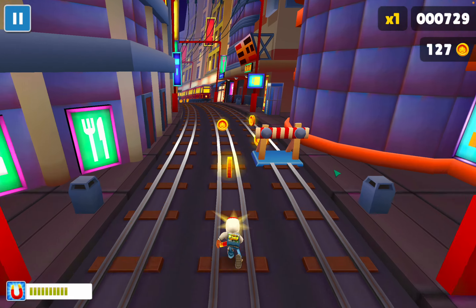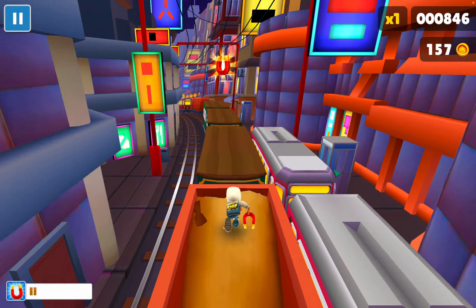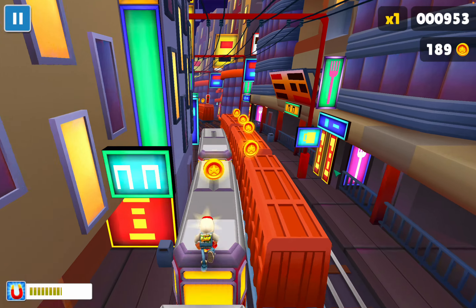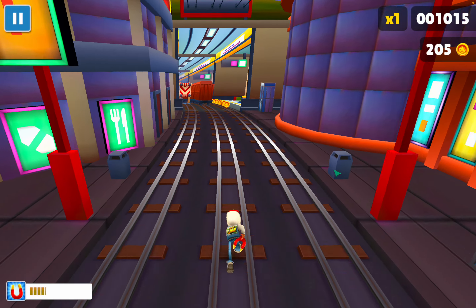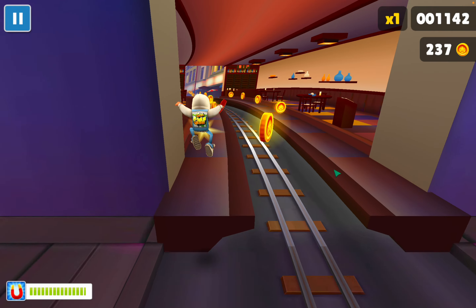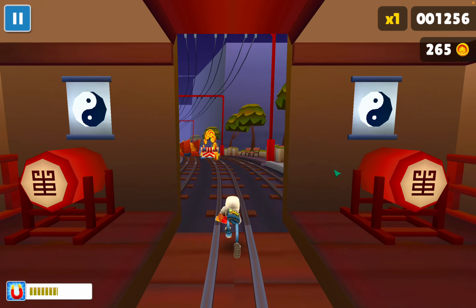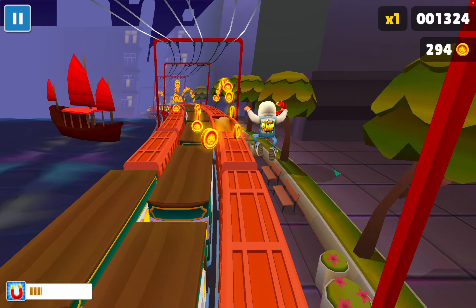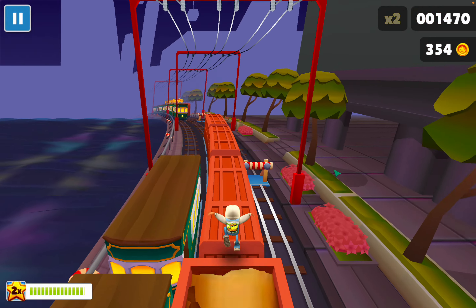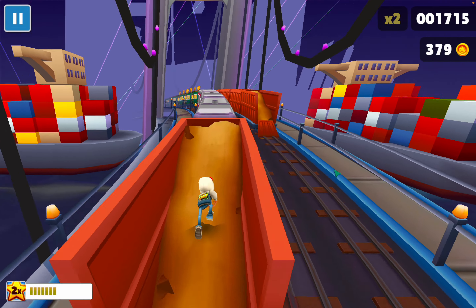I can collect all these coins — there's a lot of coins here, so that's good. I just did a mission — collect another one, that's weird. I almost crashed. My magnet is still there — another magnet, what's happening! In these barriers you can jump and duck. I have the magnet here, that's pretty good. About 200 coins in one run. I also got an upgrade for that one.